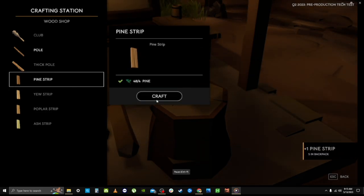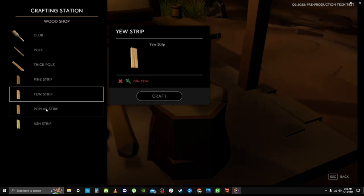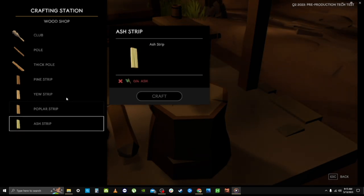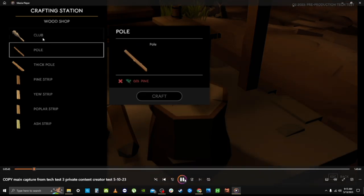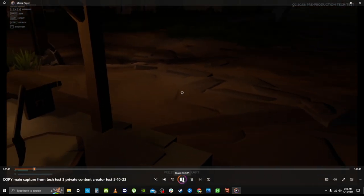I jumped around a little because I was actually making stuff while filming, then realized I should go through each item so everyone can see what requires what. For example, to make a pole you need three pine, and that pole goes into something else like the club. The club itself takes two poles.